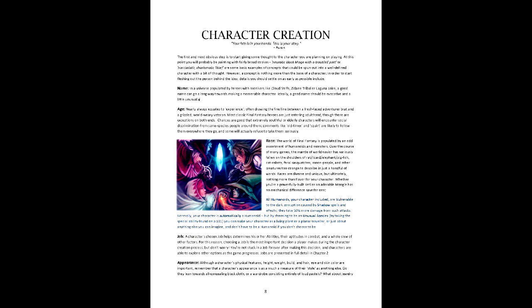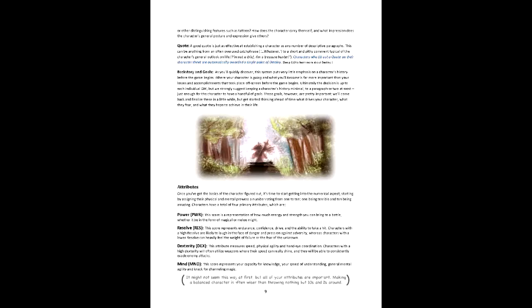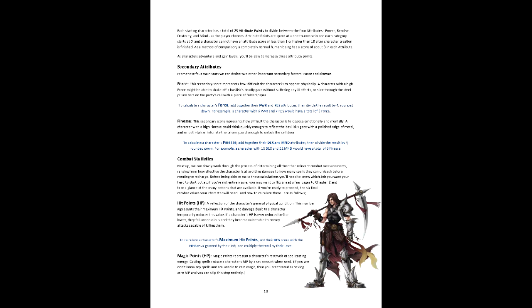Character creation is job-centric, a Final Fantasy tradition. We'll be exploring this with a dark knight named Lunn. The first step is attributes. We have 25 points to spend between 4 attributes on a 1-to-1 ratio, with a range of 1 to 10. In our case, we'll start with Power 8, Resolve 6, Dexterity 4, and Mind 7. These provide the basis for two derived attributes, Force and Finesse — effectively your physical and mental ability for offense and defense. These are calculated by adding either Power and Resolve, or Dexterity and Mind respectively, dividing by 4 and rounding down. Thus, Lunn's Force is 3 and his Finesse is 2.